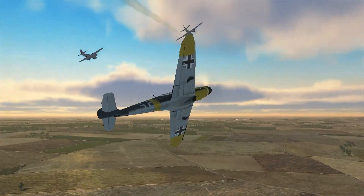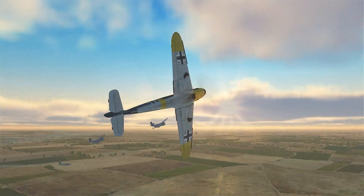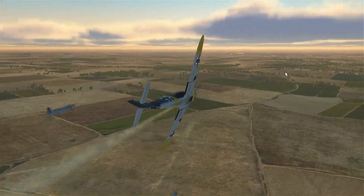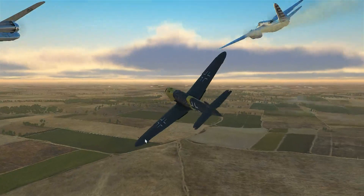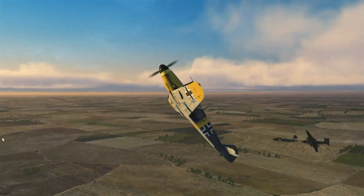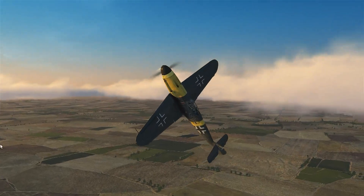By zooming in and under from the side, the other two aircraft don't have a chance to shoot at me. So I've damaged all three aircraft without any damage to myself. Now I can choose the weakest one and destroy it.